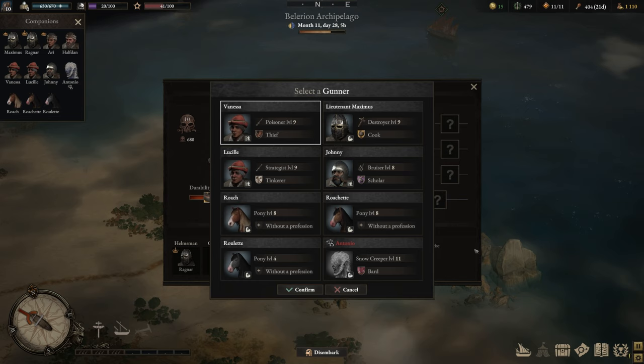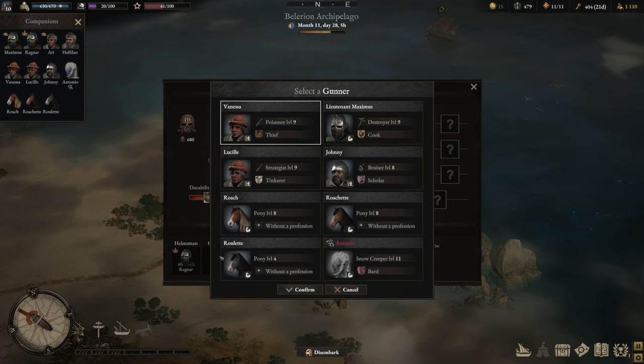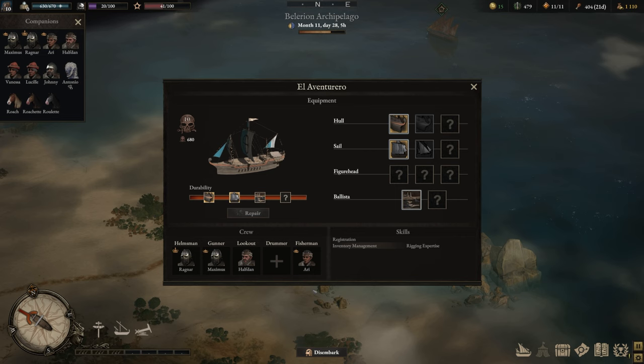Before we install, I want to quickly explain how gunners work. With gunners it really depends on the dexterity or strength you've built on the characters. With dex characters you will increase the fire rate of the Ballista by 20%, while with strength builds you will increase the range by 20% — which I think is a lot more interesting as it makes it easier to land shots on enemy ships from afar. The projectiles are pretty difficult to get your hands on and aren't really meant to take out ships in general, so I would suggest going with a tanky dude like Lieutenant Maximus.